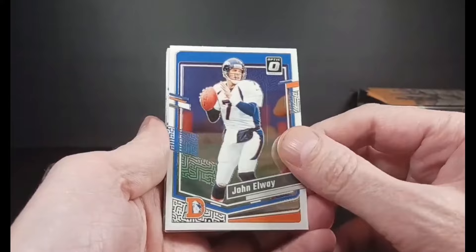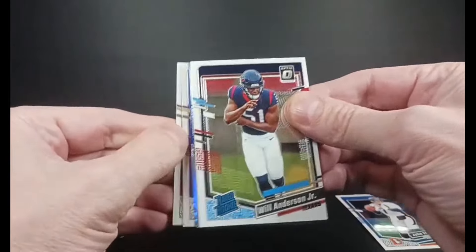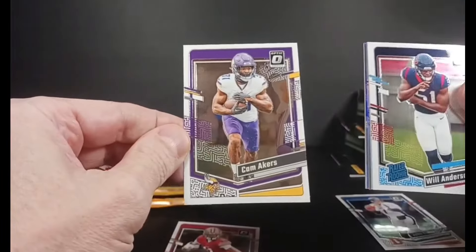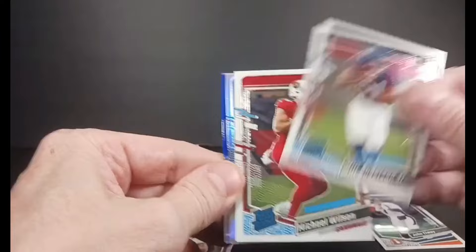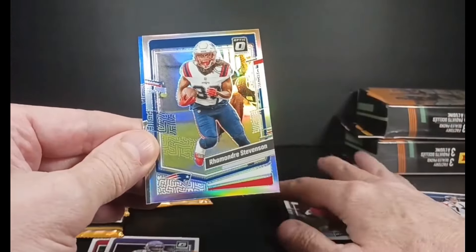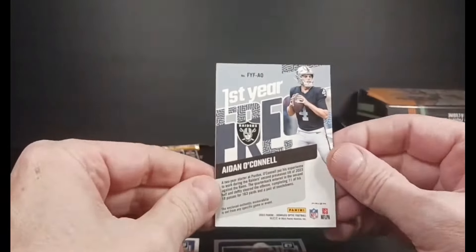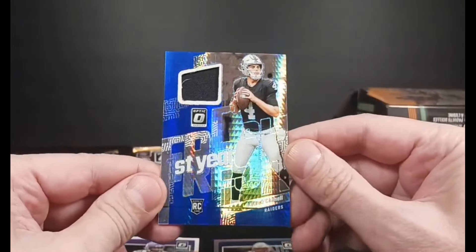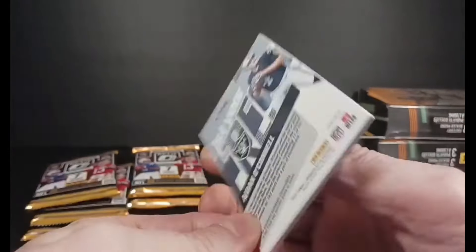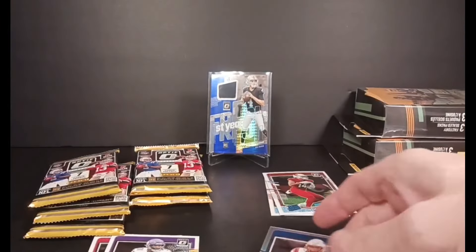Starting off with Ron Elway. It didn't take long to hit a rated rookie — Will Anderson is my first. Got Ayuk at the back, Cam Akers, and Michael Wilson. Two rated rookies in a pack starting us off. Ramondre Stevenson, all the silver. And I got a thick one right off the bat — a jersey card. Aiden O'Connell. That's not bad at all. Starting off with a first-year rookie jersey card. Cool. I'll give Aiden a stand.